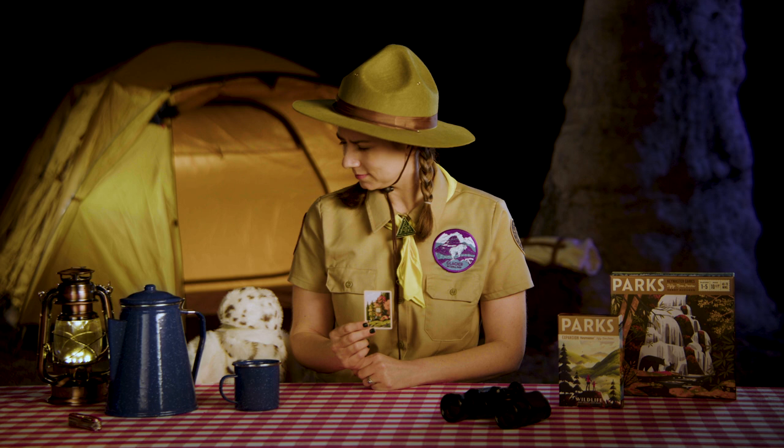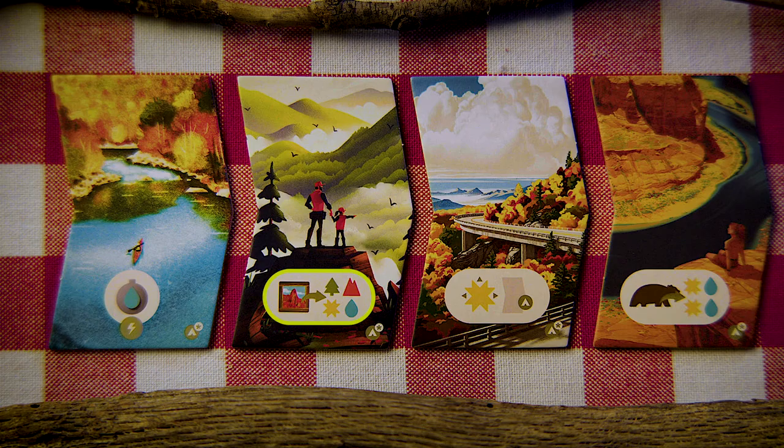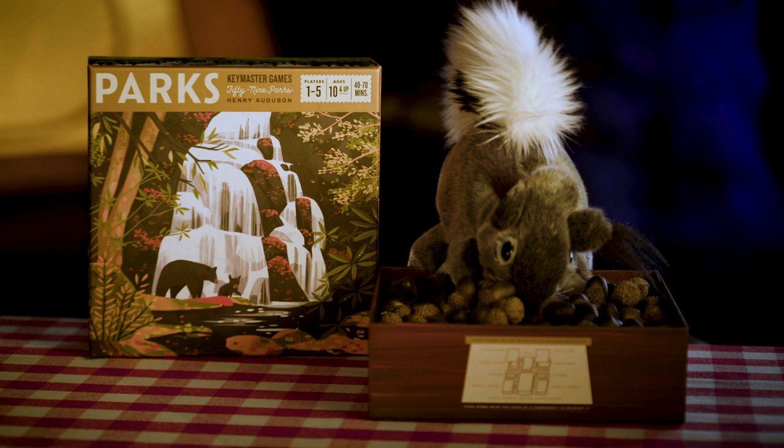Let's take a look at the new trail sites. This trail site lets you activate one of your filled canteens. This trail site lets you turn in one of your photos to gain one of each resource. This trail site lets all other players gain a sun while you take the action of an open trail site without a hiker. And this trail site lets you turn in a wildlife token to gain two suns and two waters.